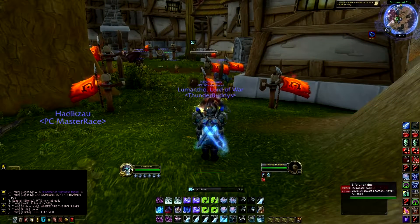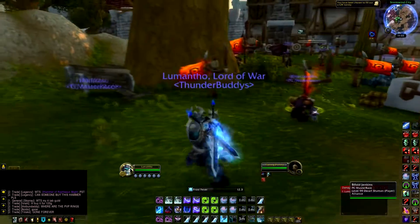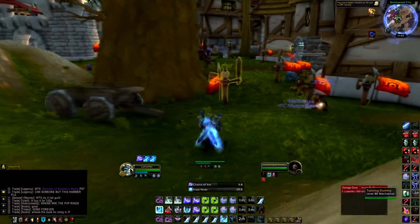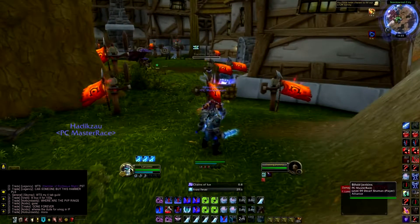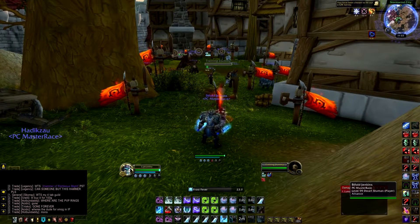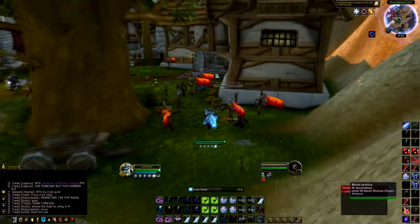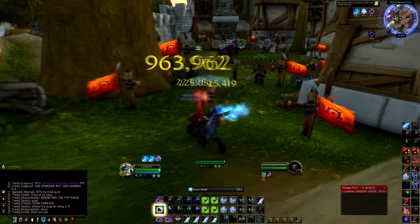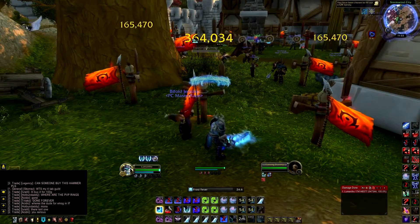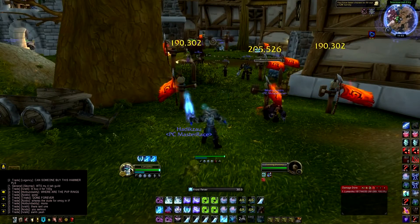For rotation — I've already covered most of it explaining the talents. It's still pretty simple. You go in, root them, throw in Howling Blast to build Razorice to 5 stacks, then Frost Strike, Obliterate, get back to 5 stacks, and Frost Strike again. That's basically the whole rotation. You can pop Pillar of Frost in the middle of that. This is Legion pre-patch, so a lot of stuff will also change in Legion proper.